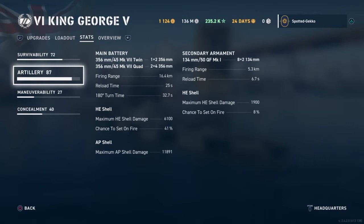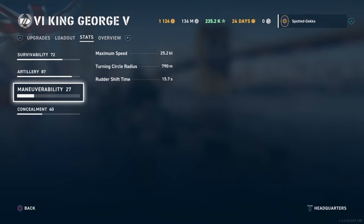A lot of people just use HE shells on British ships, but I tend to use both. For maneuverability, the secondary armament range is 5.3 kilometers — if a destroyer gets too close, the secondaries light up as a warning. Max speed on this tier 6 battleship is 25 knots, which is pretty good. The turning circle radius is 790 meters and rudder shift time sits at 15.7 seconds.